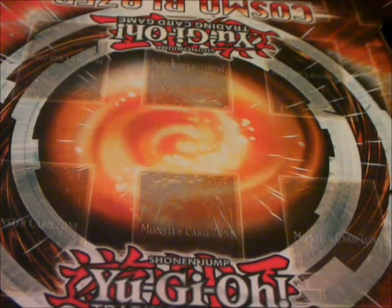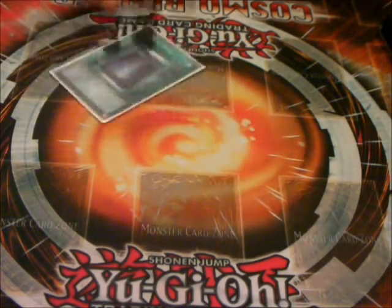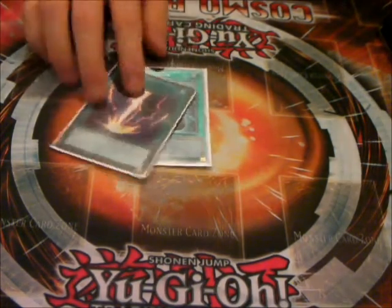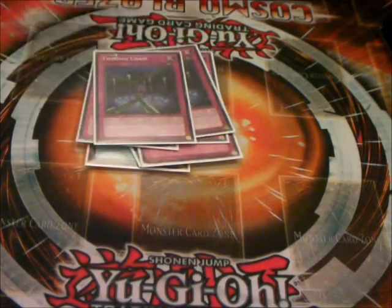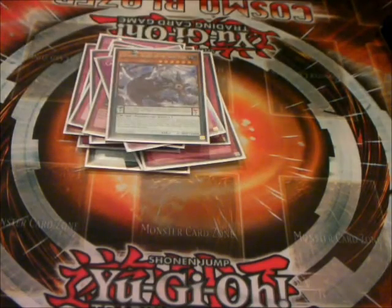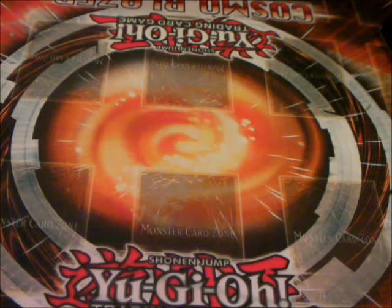On to the side deck. Side decks are interesting because they're really personal preference, but this is what I'm doing. I play one Book of Moon — don't really play it too much but it's there. There's the Raigeki, great card. Anti-Magic Arrows, Bottomless, Double Breakthrough, Double Fiendish, one Compulse, Double Mirror Force, Double Call, and another Zephyrus. I will end up siding in Mirror Forces, Breakthrough, and Fiendish a lot. Anti-Magic Arrows here and there depending on what decks you're playing.